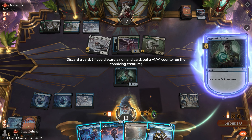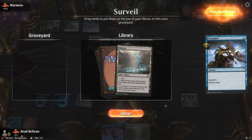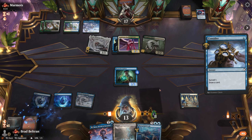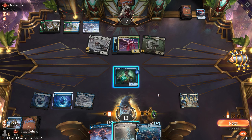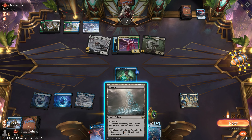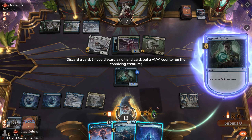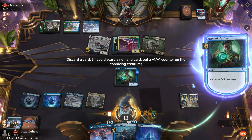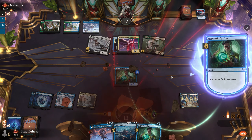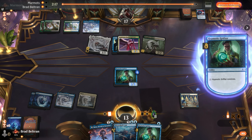We put away the Sleep-Cursed Fairy since it's too slow and use Consider rather than conniving with the Grifter, as Consider looks at more cards. We find Mirror Shell Crab. We're pretty much dead and forced to draw, so we connive. Not finding an answer means the end of this game — opponent was just going to make their creature unblockable next turn and get in for more damage.